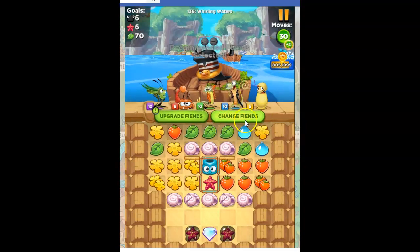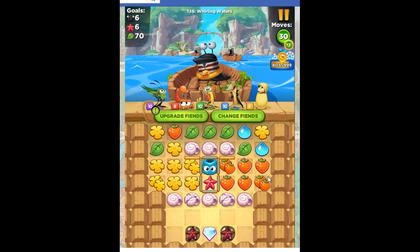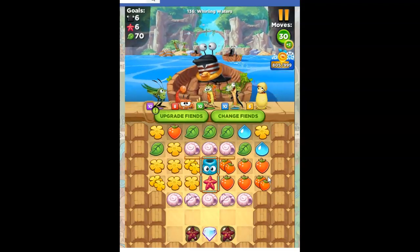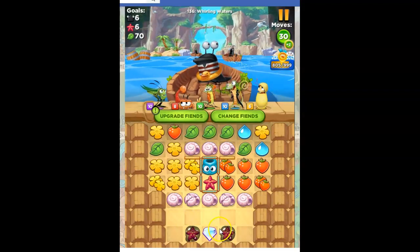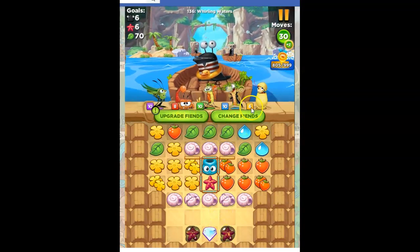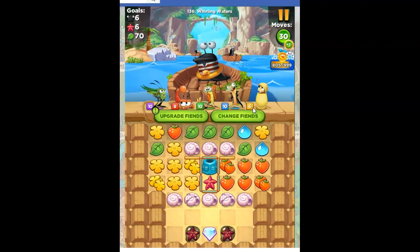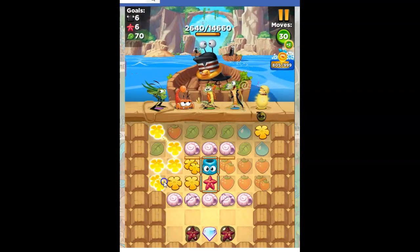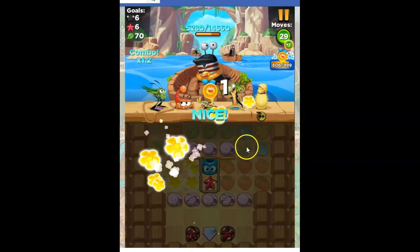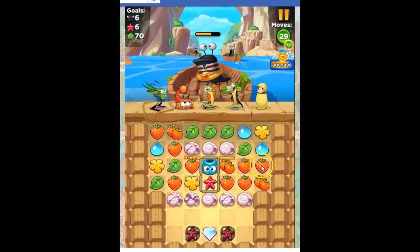So do I want to upgrade or change my fiends, or do I want to rearrange the board? Any of those are possibilities. I need green, but I also need to get down here, so I wouldn't mind some bombs. I like this setup — I'm happy with everything. Unless I lose, and then I will figure out why I lost and what I need to change.